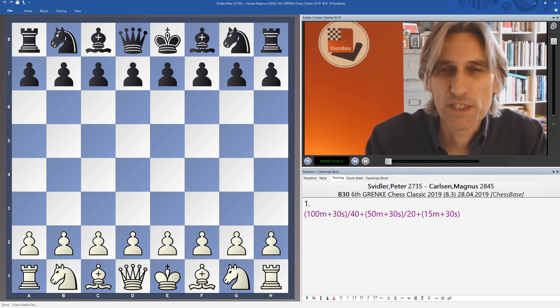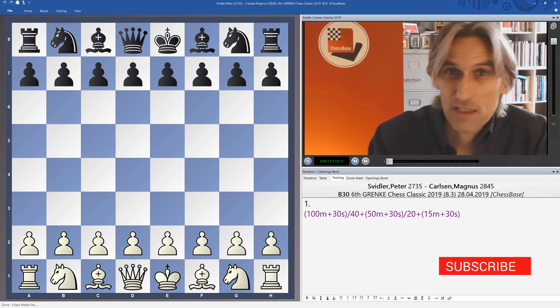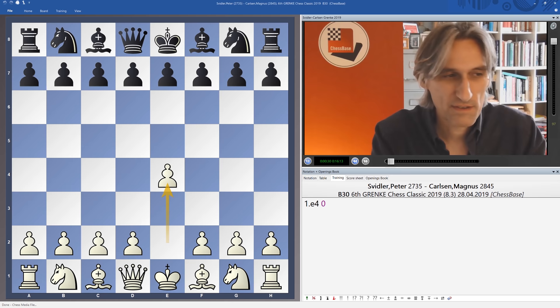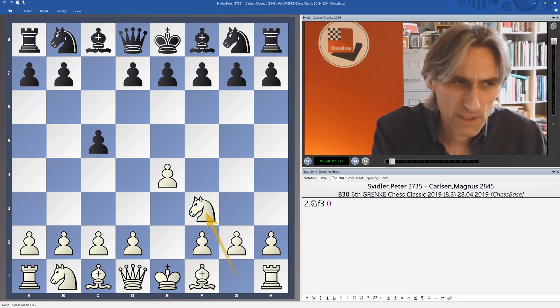I'm going to show you the game between Peter Svidler and Magnus Carlsen from round eight, the penultimate round of the Grenke Chess Classic. If you want to subscribe to the channel, click on the link below, and if you want to support the channel, check out the links to PayPal and Patreon in the video description. Magnus Carlsen is leading the tournament with two rounds to go, leading by a point, with pretty tough games to conclude — Peter Svidler here and in the last round Maxime Vachier-Lagrave.